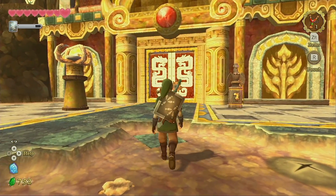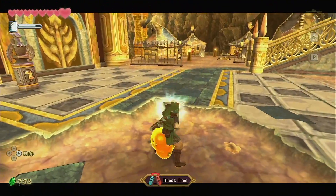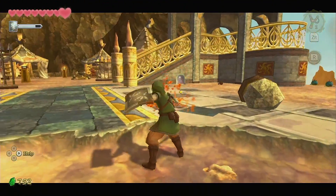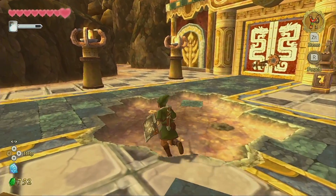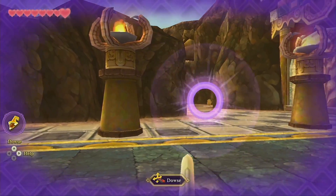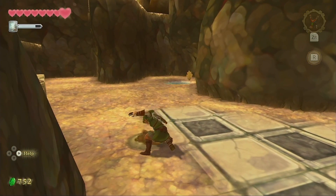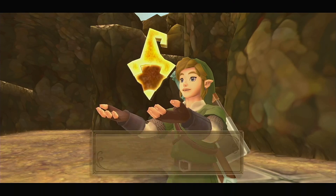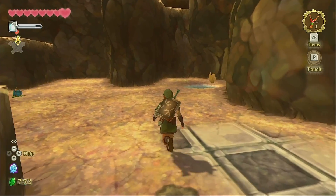So last time we got to this temple here and overheard some magmas talking about the key to get in. So now we're going to douse for the key so we can get into the temple. Looks like there's one right here. That didn't take too long.